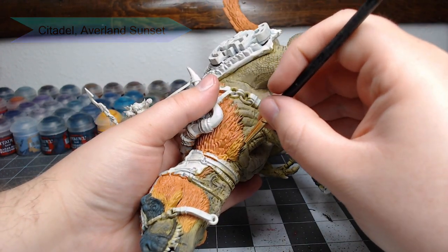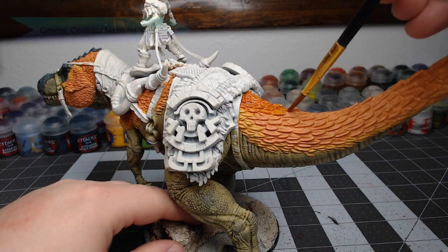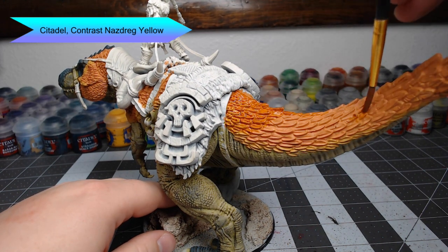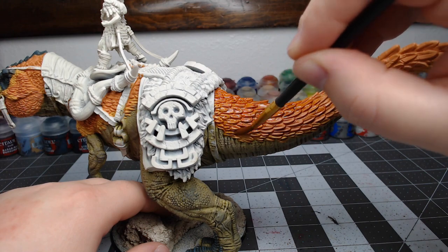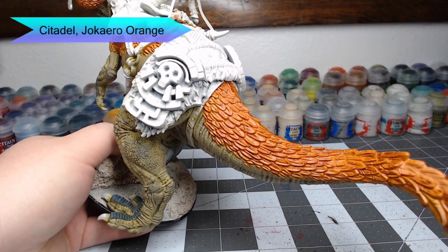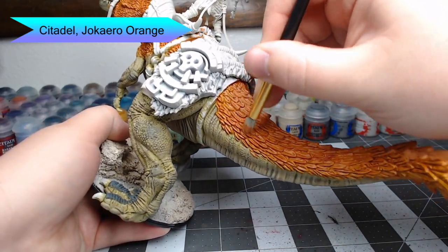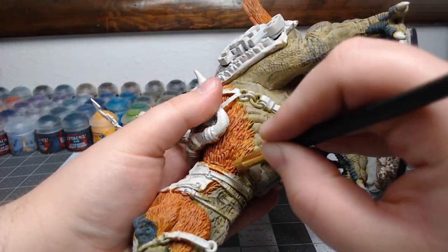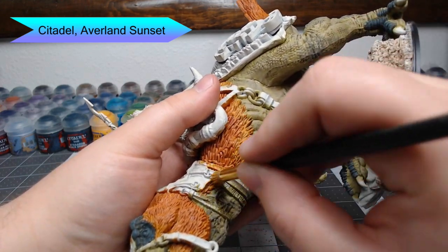To shade the feathers I used Contrast Nazdreg Yellow — this was kind of an experiment, and it's always a good idea to test on a test model so you're not surprised by the outcome. Once the shade is dry, I bring Jokaero Orange back and dry brush it on the feathers I originally painted orange, then do the same with Averland Sunset. This back-and-forth between multiple colors is a pretty common dry brushing process until you get the blending exactly the way you want it.